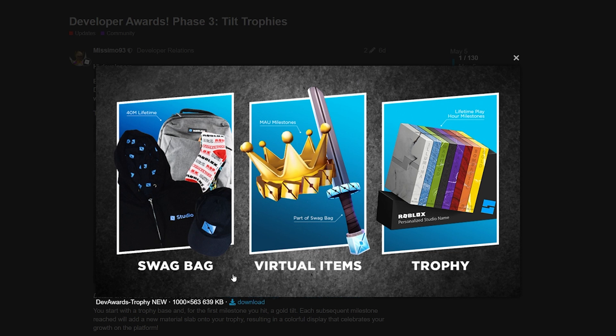Phase one was a swag bag which they gave to a lot of developers. The way you got it was by DevEx-ing 40 million Robux in total, and with the swag bag you also got a really cool sword called the Developer Longsword.